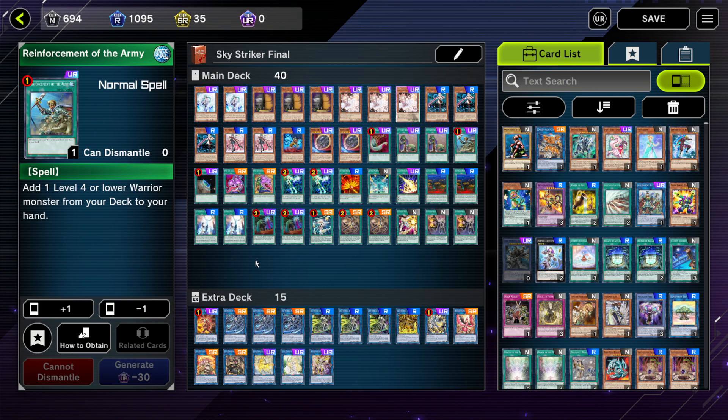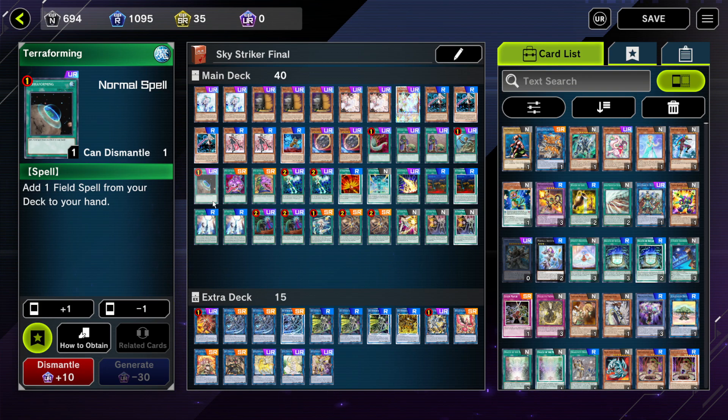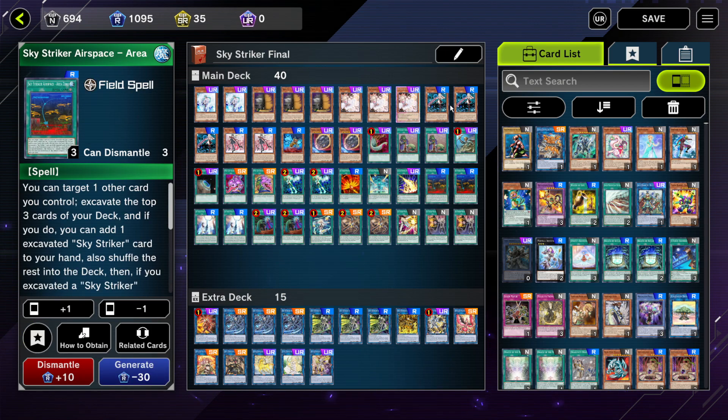I play Reinforcement of the Army — I think this card is free if you play the story mode. If you have this card in your hand, you can just use it to get your Rei, and also you can dump this card to your graveyard, so it's a free spell in your graveyard. Then Terraforming — it's the same as Reinforcement of the Army, to get your Area 0 and also to dump spells in your graveyard. If you have both Reinforcement of the Army and Terraforming in your hand, it's really good because you can dump spells but also get the card you needed.